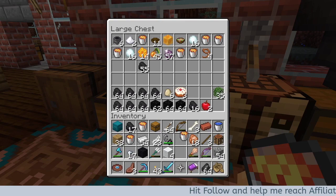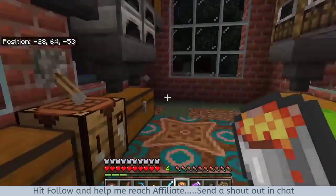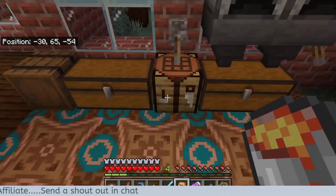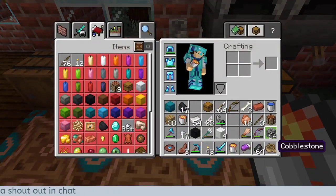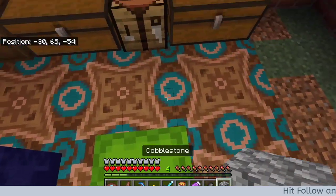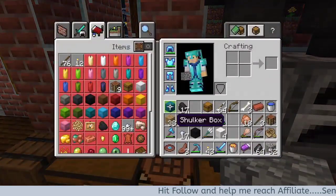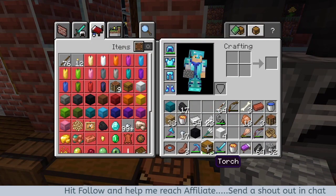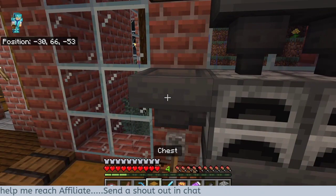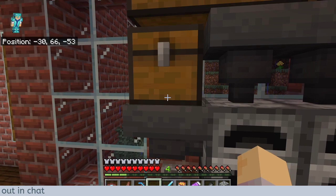Let me just redo this. I think I wasn't attached to my hopper. I got to get it up. Got to be properly anchored in. The way to do that is to hop down, make sure you're crouching, so you don't actually access the hopper. And drop this one. There we go.